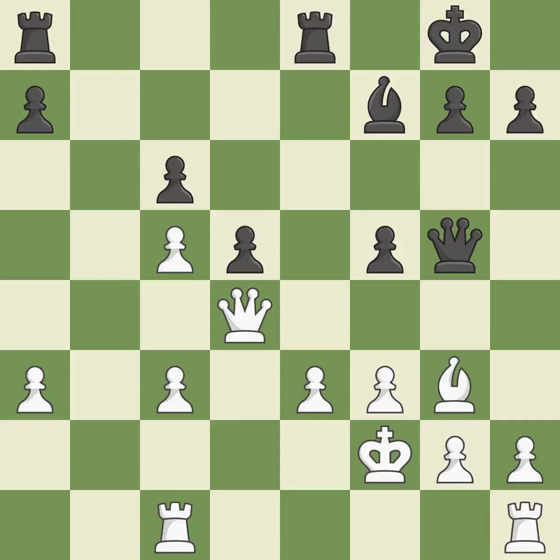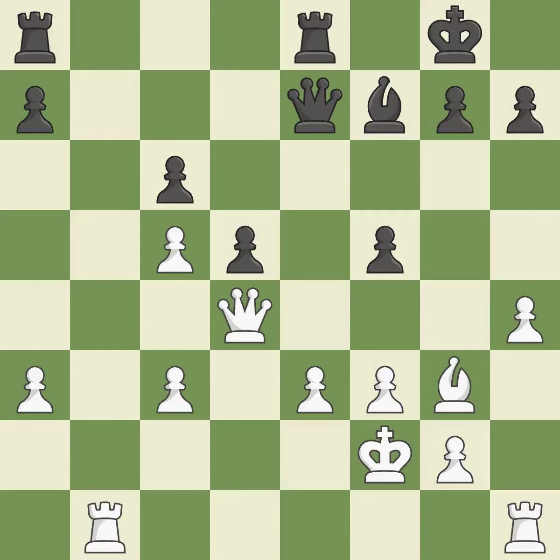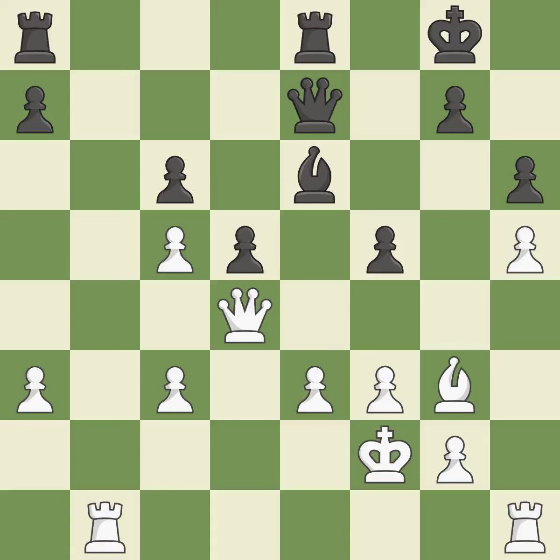A pawn kicks the opposing queen, forcing her to move or risk being captured — it is ideal. The queen is now on a more secure square. The rook is now on an open file, making it easier to control squares all over the board — it is ideal. What I would have advised is the ideal best choice here.